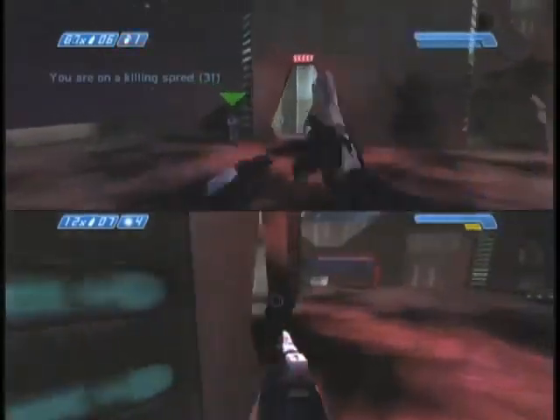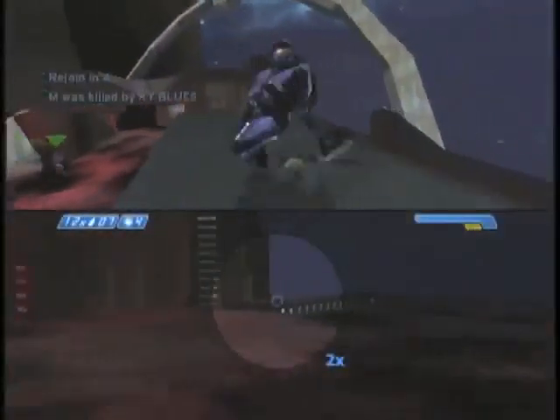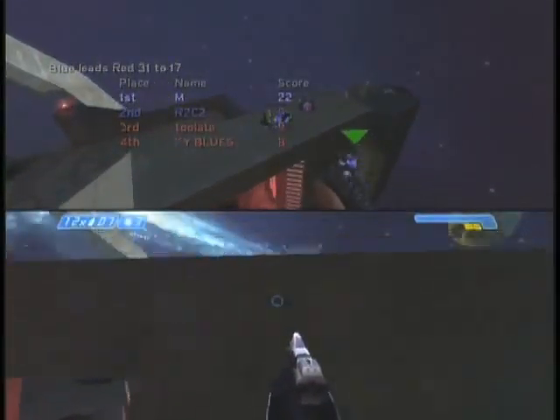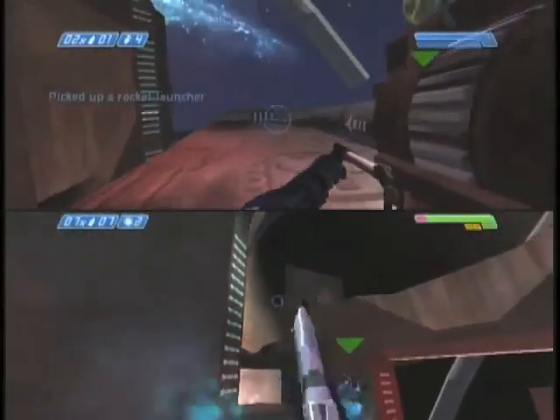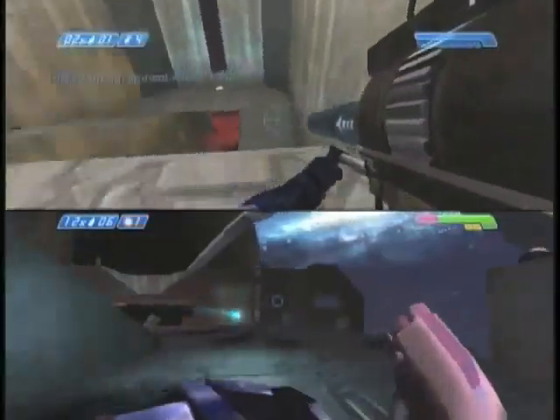We call that four building there — or two building, whatever you want to call it. Great shots from guy three. You can kill people going from it — that's why you jump up the side there where my teammate just did it. They cannot kill you from three unless they're sniping you and they have to hit you at the perfect moment. Again, you saw me check for cloak, saw that cloak was gone. I went four in case cloak does kill me. Rockets are down for my teammate who has overshield.